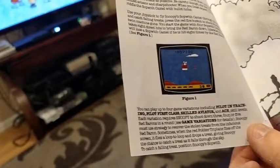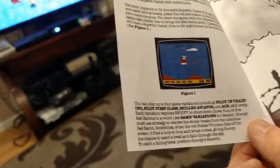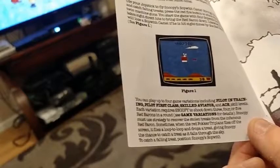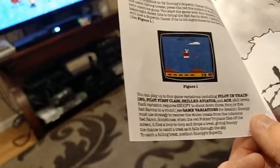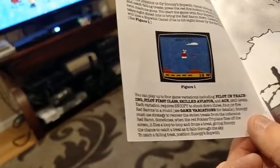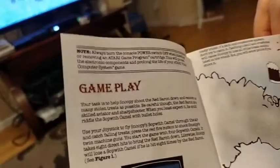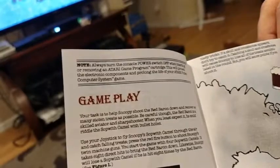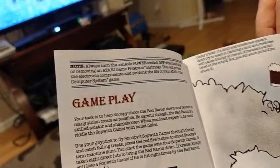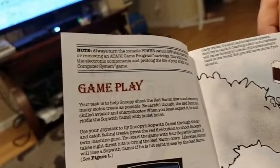Snoopy must use strategy to recover the stolen treats from the infamous Red Baron. Sometimes when the red Fokker Triplane flies off the screen, it flies a loop-to-loop and drops a treat, giving Snoopy the chance to catch it as it falls from the sky. To catch a falling treat, position Snoopy's Sopwith below. The Red Baron has nasty tricks though — sometimes he'll drop a skull and crossbones. Don't try to catch it. Catching a skull and crossbones will cause Snoopy to lose all of the treats accumulated in the round, but you will score points if you shoot it. That's kind of hard to do though.